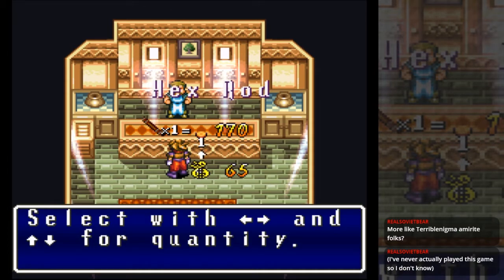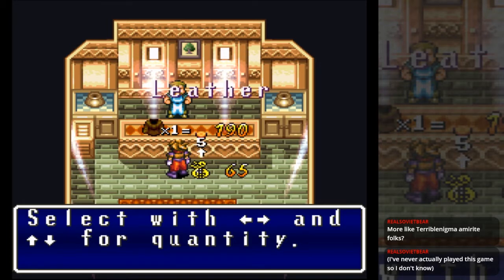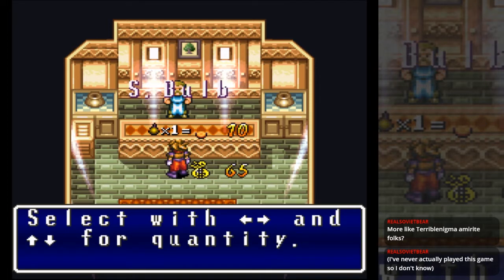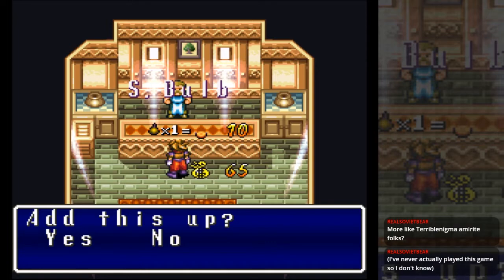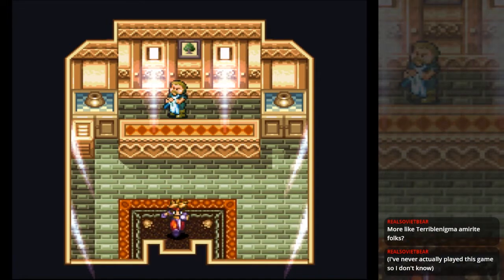I need more gold for a better weapon. I don't think there's any reason to actually buy that armor, because I think you get a better one for free in a pretty short time. I'm not even gonna buy a healing item — why would I? That's how I get out of here, alright.